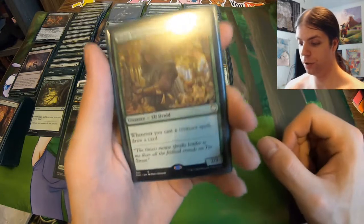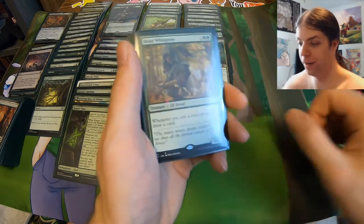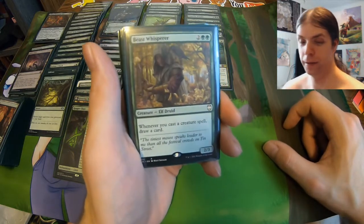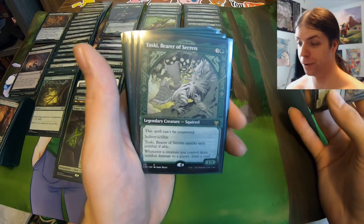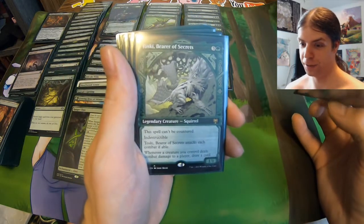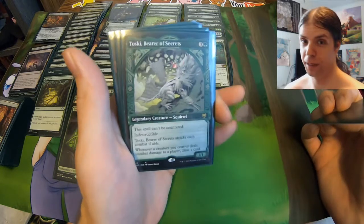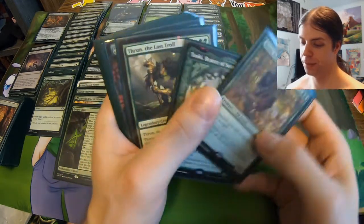Now we're on four mana creatures. We got Beast Whisperer — whenever you cast a creature spell, draw a card. The creature spell doesn't need to resolve, just whenever you cast one, draw a card, which is very nice. If your cards are getting countered or killed, this is probably going to get killed since it's a draw engine, but if not, you get a nice bit of card advantage. Speaking of card advantage, here we got Toski — which is indestructible and cannot be countered, so that's nice. However, this needs to attack every turn. But whenever a creature you control deals combat damage to your opponent, you draw a card. So like if you have five creatures and three of them get through and deal damage, you draw three cards. Toski kind of crazy — this squirrel goes a little crazy, definitely nice for the deck.